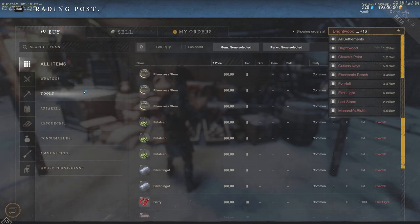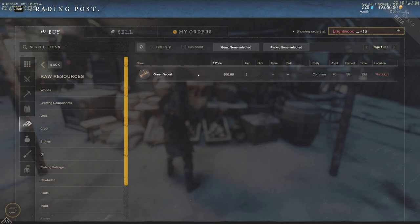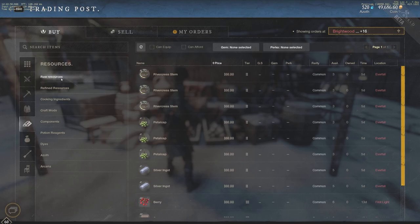One thing you'll want to do — you can go to Resources, then Raw Resources. For example, if we want to buy green wood and green wood right now is on the market for 100 gold and the next listing is 150 gold, it shows us where each listing is located. First Light has green wood at 100 gold and Everfall has it at 150 gold. You obviously want to teleport to First Light, buy it all up, and then sell it in Everfall. It's a very quick process for making money. Keep in mind other people will be doing this too, so find a resource or material that works well for you that others may not catch on to.